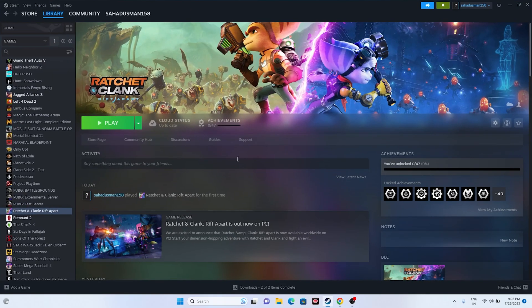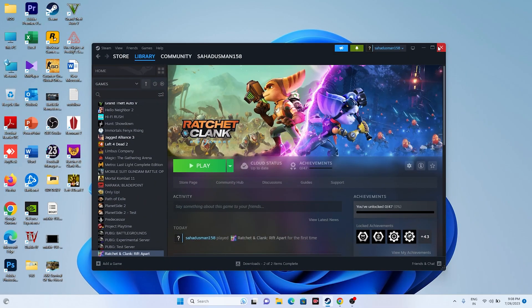The next fix is to press Alt+Tab while launching the game. Click the Play button and immediately press Alt+Tab on the keyboard. It's unclear exactly why this works, but for many users who were facing a 'not launching' issue, this trick resolved it.